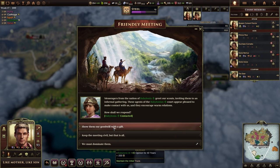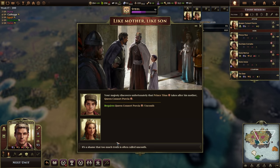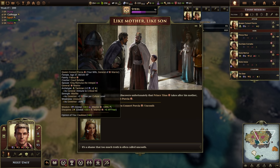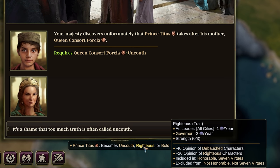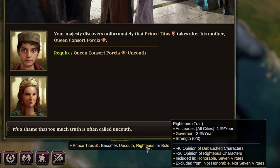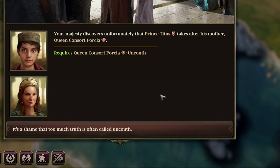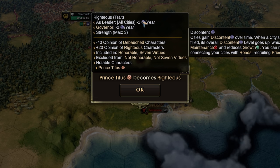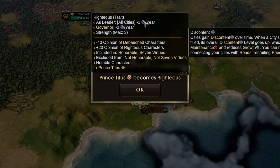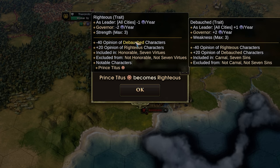We have a friendly meeting with the Babylonians — I'll just have a normal civil meeting, I don't have resources to spare for gifts. Prince Titus is taking after his mother — he'll become either uncouth, righteous, or bold. He became righteous. Righteous gives a slight reduction in discontent, which is the game's version of unhappiness, and he has it at maximum strength, which is really really powerful. If I make him a governor he'll do even more, but he will not like debauched characters.